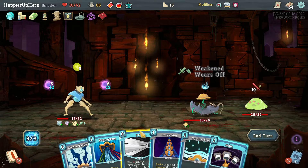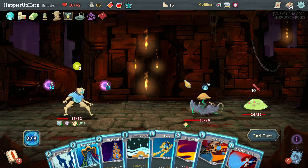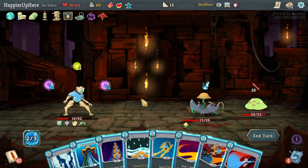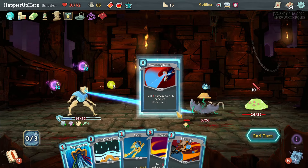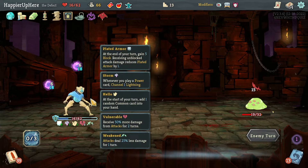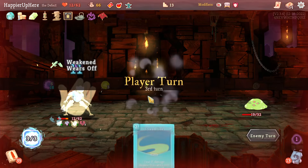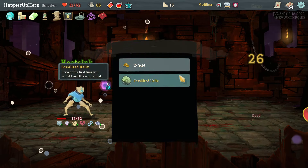Another ten damage — FTL, Skim. Barrage... Steam Barrier, Recursion, then Sweeping Beam. I'm going to take some damage here — only 12. If I drop to at least 11 that might have been better. Loop, Heat Sinks, and that's enough to kill.